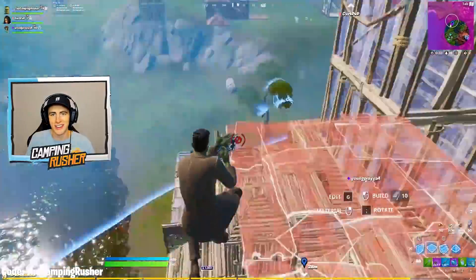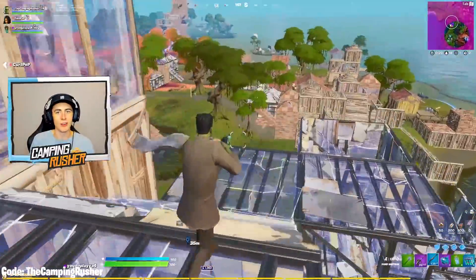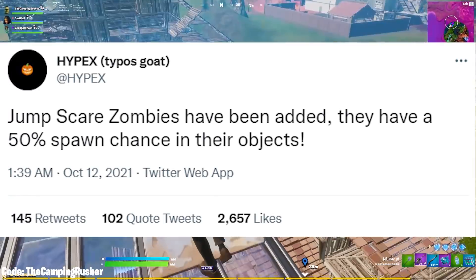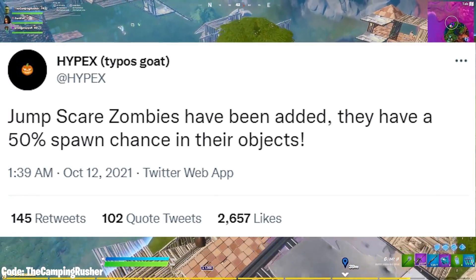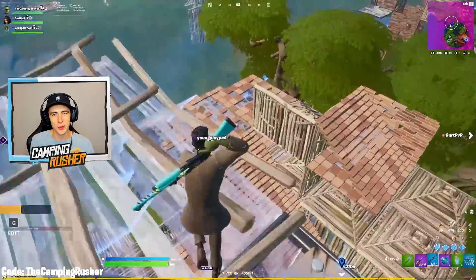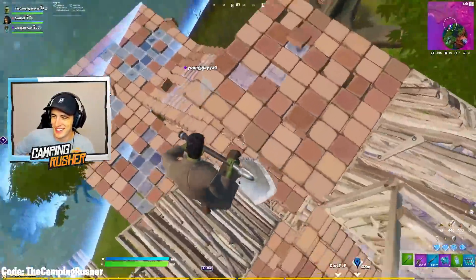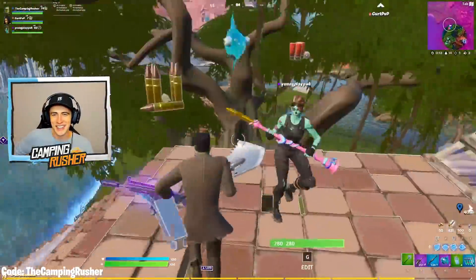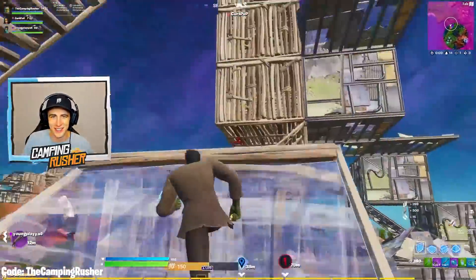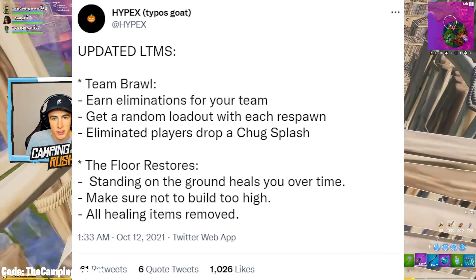The Sideways has been removed from Pleasant Park, Believer Beach, and Weeping Woods — not sure why, just a random update. Also with Fortnitemares — this is our first update — jump scare zombies have been added. They have a 50/50 spawn chance in their objects, so if you haven't experienced a Fortnitemares jump scare yet, turn your volume up the next time you play and just enjoy the ride. I love that they're bringing that back.